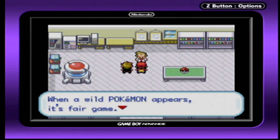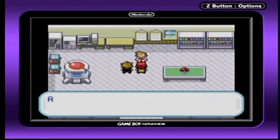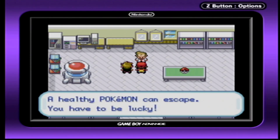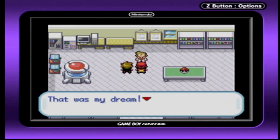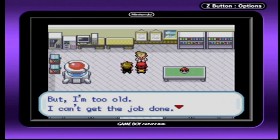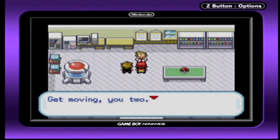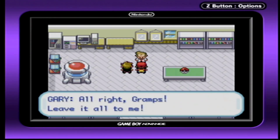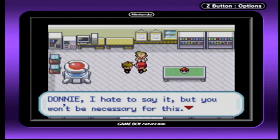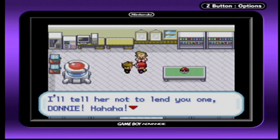When a wild Pokémon appears, it's fair game — throw a Poké Ball and try to catch it. This won't always work, however; healthy Pokémon can escape, so you have to be lucky. Completing a full guide on all the Pokémon in the world was my dream. I'm too old — can you get the job done? I want you two to fulfill my dream for me. Get moving! This is a great undertaking in Pokémon history. Alright Gramps, leave it all to me. Donnie, I hate to say it, but you won't be necessary for this.